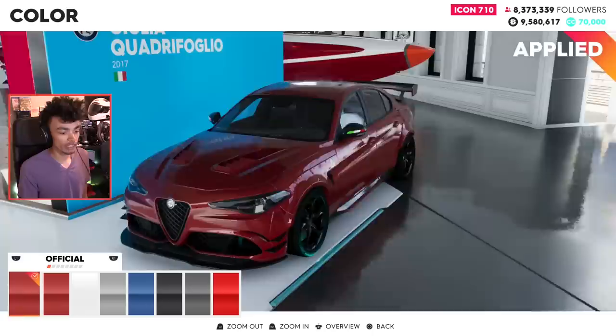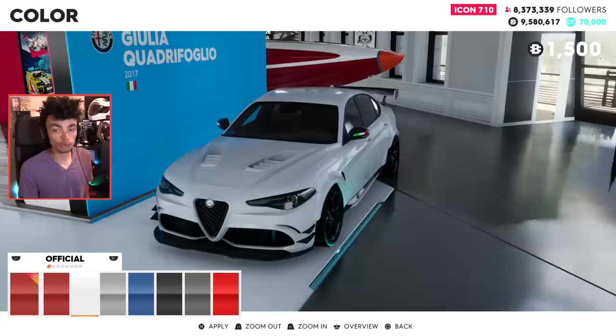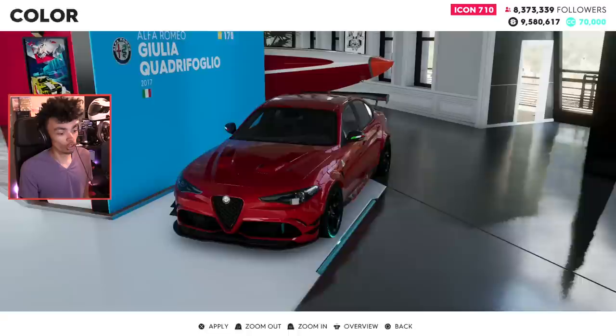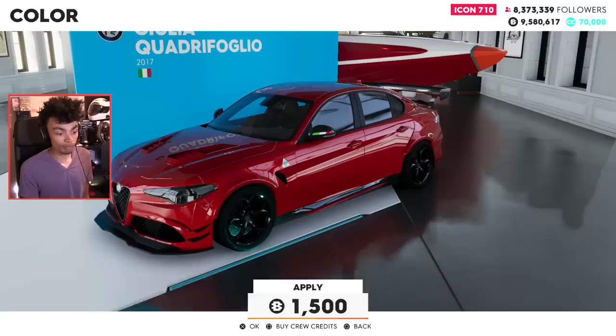Color-wise, I'm probably going to stick with the red because red is the Giulia, right? The Giulia is red. We can go with white, which also looks pretty sweet, a gray, or a blue which also suits it super well. Red and blue - I know, those are the colors everybody goes with. That color was more red actually, so we're going with red. Let's have a look at the livery to see if anyone's actually uploaded any.